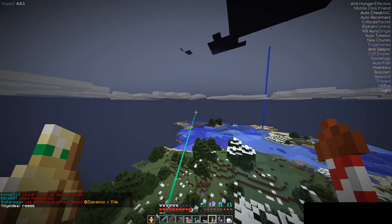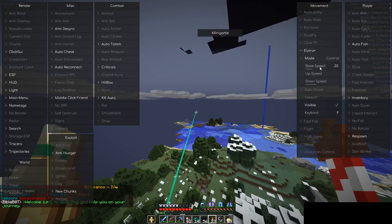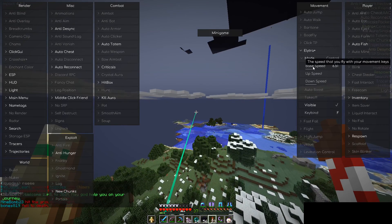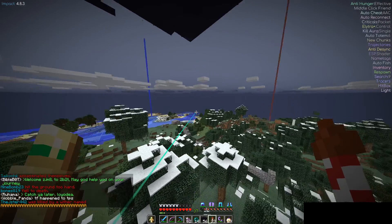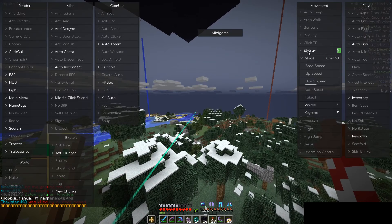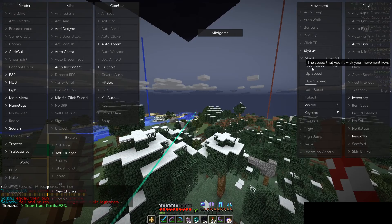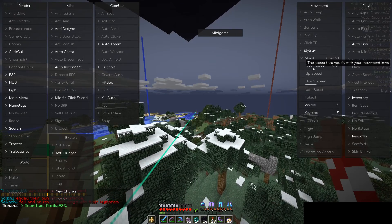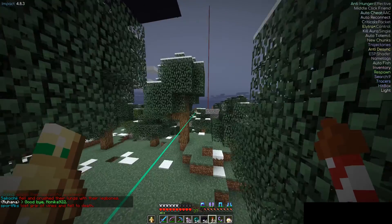Anything above 6.33 it starts to kind of get wonky. You see how I just instantly fall and take damage — so 6.33 is the limit. If 6.33 isn't working, just step down to 6.14. You'll see now 6.33 isn't working.